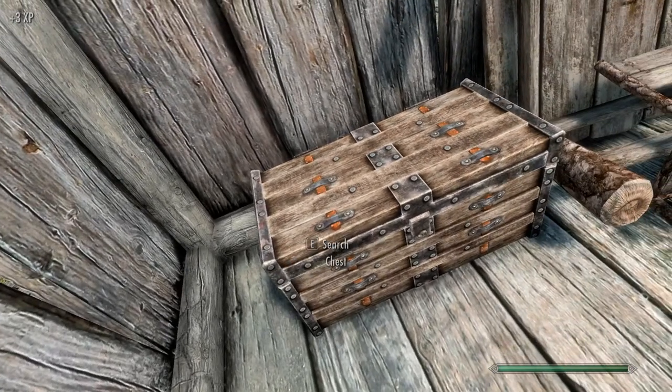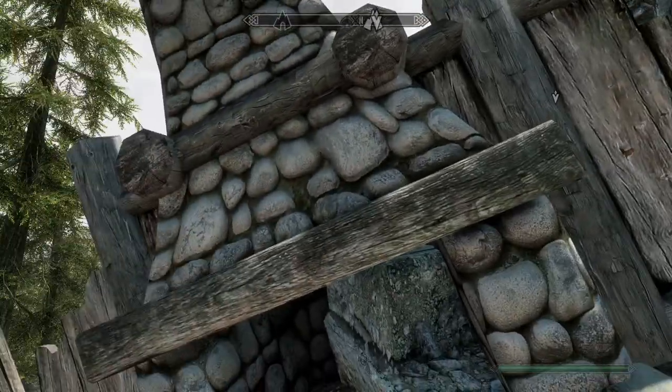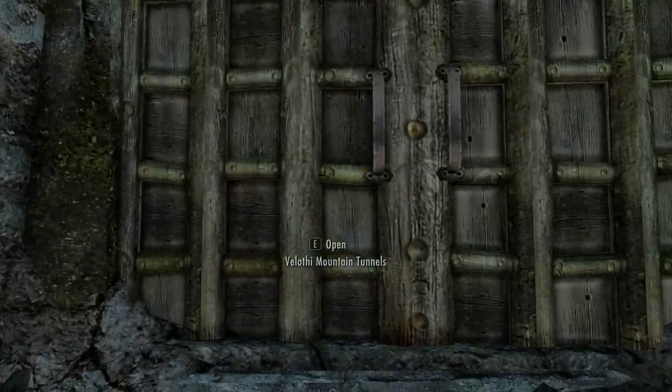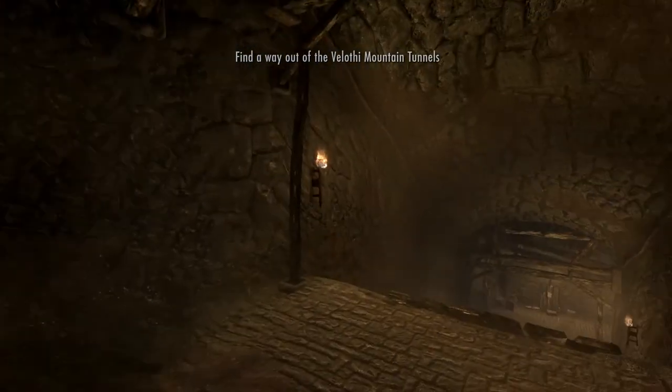Legends of the Forest. I don't know if this has to do with anything. Okay, we go in this cave here. The doorway to the ruins appears unstable. It seems likely that going through will cause it to collapse, trapping you inside and any followers outside. This will prevent you from returning to Skyrim until you find another way out. That's kind of like an escape room. I've heard good things about this quest mod, but let's see for ourselves. And yep, there it goes — rumbled behind us.